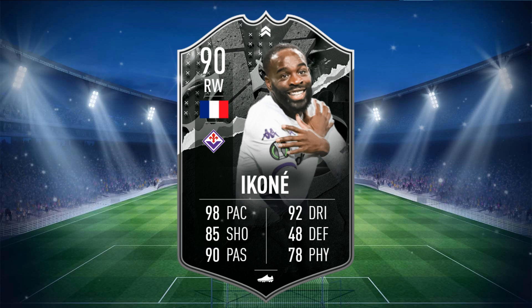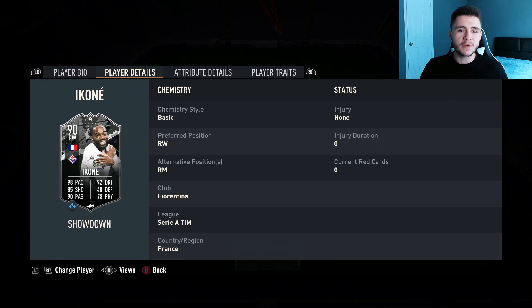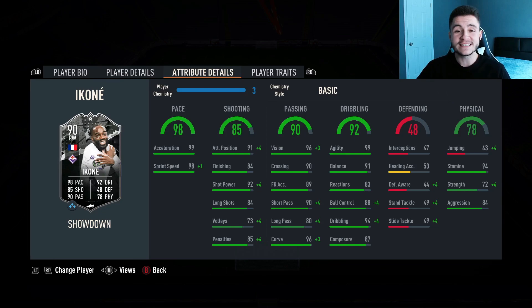Ikone is a 90 rated card with 98 pace, 85 shooting, 90 passing, 92 dribbling, 48 defending, and 78 physical. He stands at 5 foot 9, has high/medium work rates, and is left footed with 4 star skill moves and 4 star weak foot. We don't see much versatility with the card which is a bit unfortunate, but he can play right wing and also right mid.